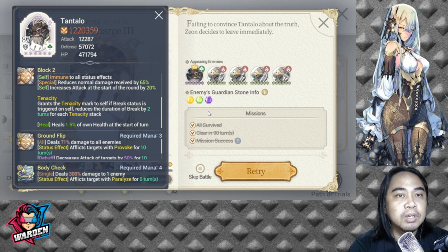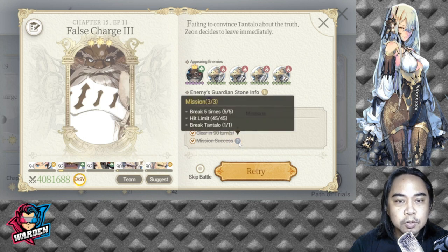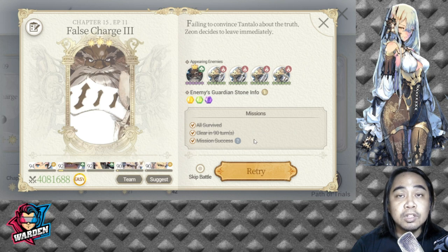Most of you will be clearing Chapter 15 up to Episode 13, but some of you won't be able to get three stars. We need to deal more damage because one hurdle is a hit limit of 45 — sometimes you'll exceed that because you can't kill enemies fast enough. That's the main challenge I've had playing this chapter.